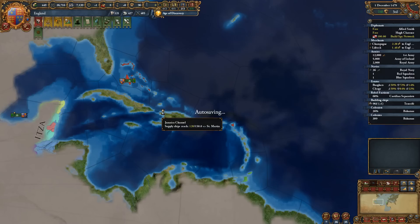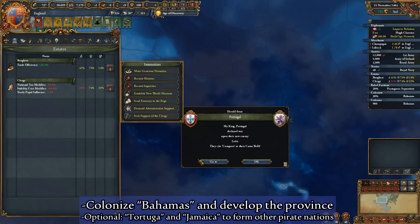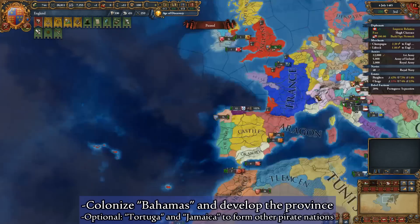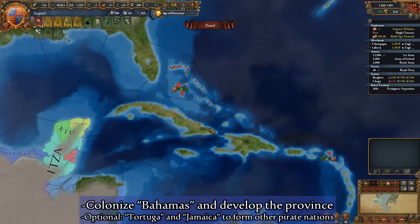After sending our colonists to the Bahamas, it is time for us to prepare laying the framework for our new nation. In reality, this is a fancy way of saying that you should save up your monarch power while also staying up to date with administrative, diplomatic, and military technology levels. This is because our soon-to-be-born pirate republic will inherit the same technology level as our founding nation, and you really do not want to handicap yourself. I highly recommend saving your excess mana in reserve, as once you colonize the Bahamas and before you form New Providence, you can use your leftover mana to heavily develop your island capital. Ignore investing in any other idea group, exploit your estates by demanding monarch power, and hire advisors to speed up your mana generation. Don't worry if advisors send your nation into debt, as we will be switching sides soon.